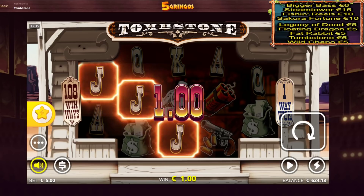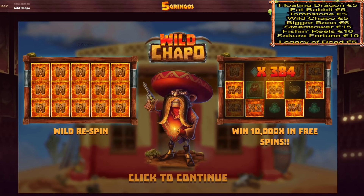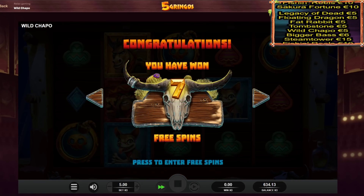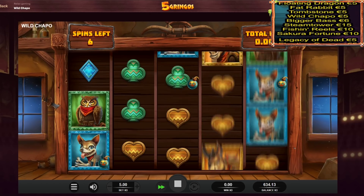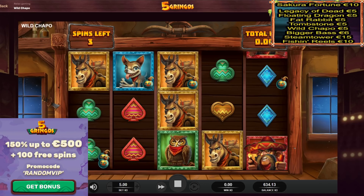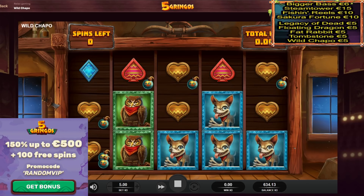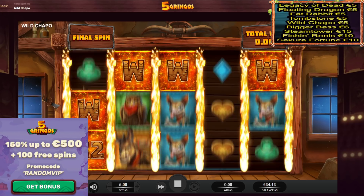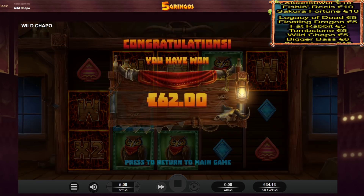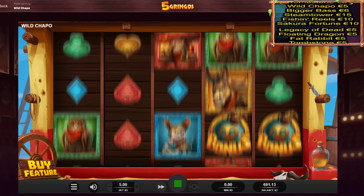Next up is Wild Chapo — haven't played this one in a long while. Five euro bet bonus. By the way, if you want to join Five Gringos Casino, the link is down below in the description and on my website randomcasinobonus.com. After signing up you can get a 150% exclusive deposit bonus up to 500 euro, plus 100 free spins. Gamble responsibly as always. Last spin on Wild Chapo — not that great. Only 62 euro back. They removed this game for a while and now it's finally back.